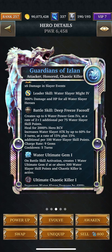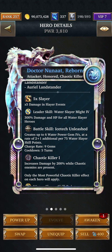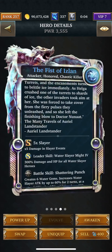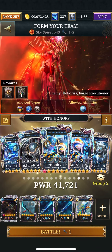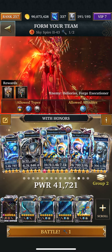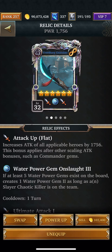Creates up to 6 Power Gem 4s at a rate of 2 plus 1 additional per 75 Water Slayer skill points, and heals for a little bit. Increases Water Slayer attack. Same thing here — creates up to 6 Power Gem 4s at a rate of 2 plus 1 additional, and there are 5 turns. Except I think she is 3 turns. I'll get that all together. And then Relics down here — Water Slayer Relic, Technological Relics.